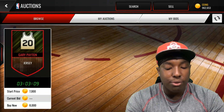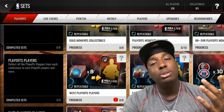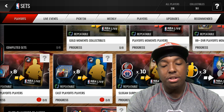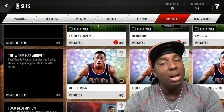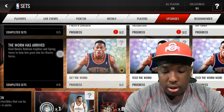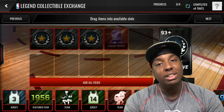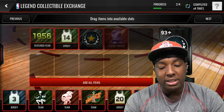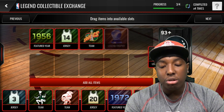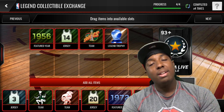I ended up getting all of them. Snipe these for 7k or below — if you want to go down to 5k, you can. If you want to make more profit, snipe them for 5k and below because you can easily get drops. Before I started recording there were a whole lot of them for 5k. So let's see how much this set will cost: each one costing me 7,000 coins, three of them is 21,000 coins, and the legend trophy was free.